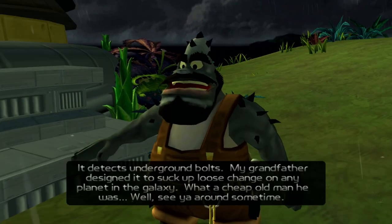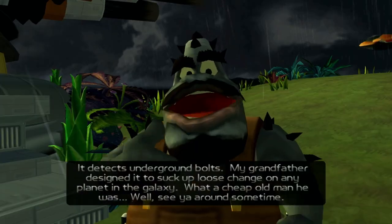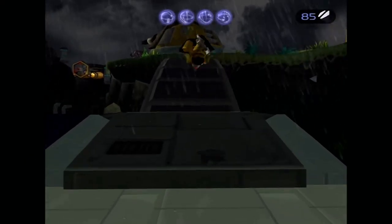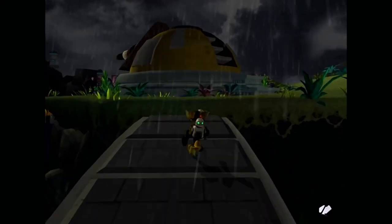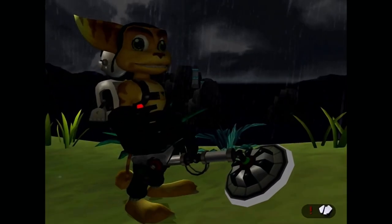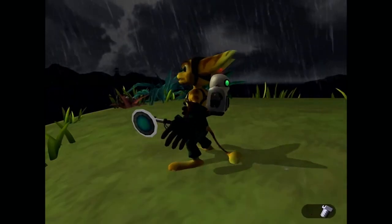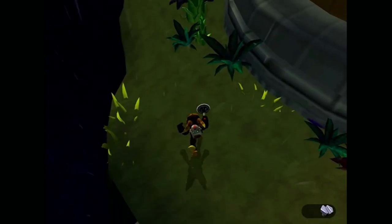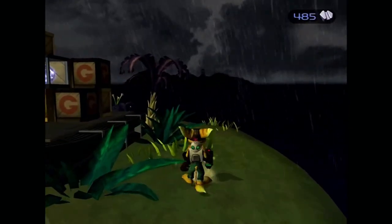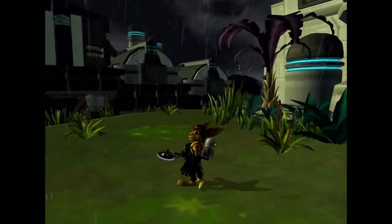What is it? It detects underground bolts. My grandfather designed it to suck up loose change on any planet in the galaxy. What a cheap old man he was. Well, see you around sometime. Since you now own the metal detector, a bolt icon will show up on screen whenever you are near a buried stash of bolts. When equipped, the metal detector will give you signals to indicate your proximity. Hold down the circle button to activate the device — as you move closer the rings will become redder and the beeping faster. Once directly over the bolts it will suck them out of the ground.